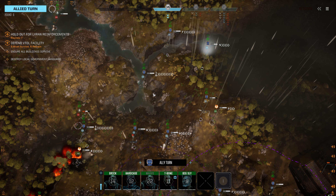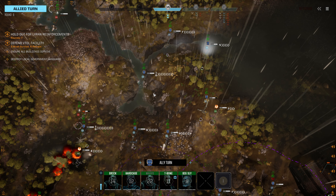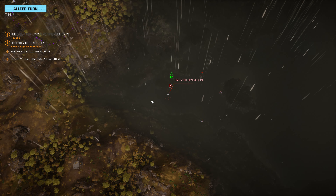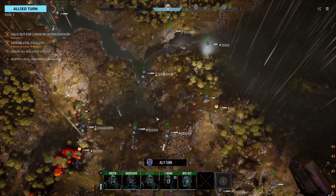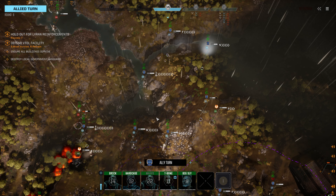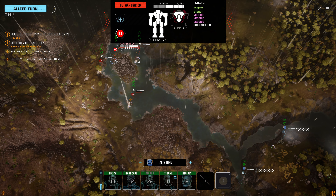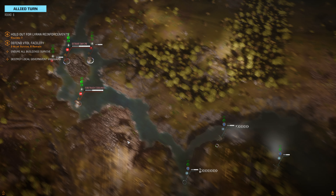So two Lances dropping in there is spicy - no doubt about that. We're definitely going to have to split up our forces a bit. I think the plan remains the same. They're shooting at this IS standard - I don't expect them to get any real damage there since it's not in vision at all. I don't know if we're going to have all buildings surviving with two enemy Lances dropping in. Especially with this one having a couple heavies - an Ostwar is a heavy, right? I know a Thunderbolt is.